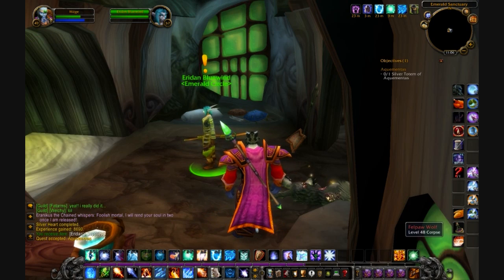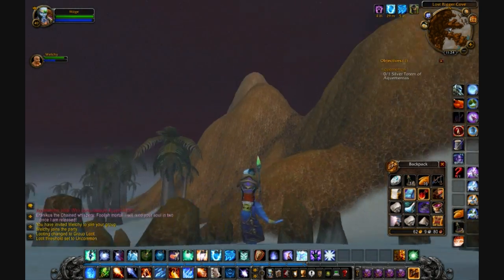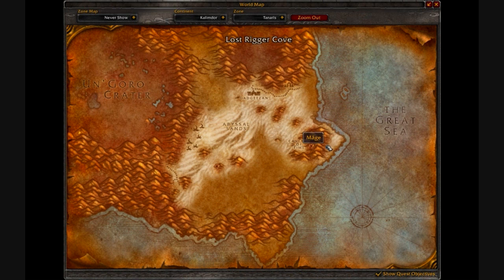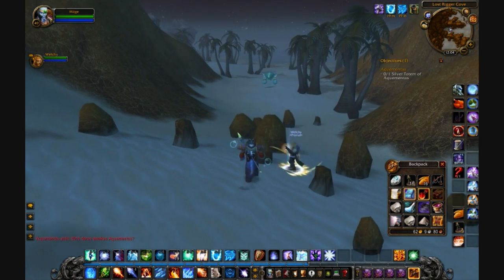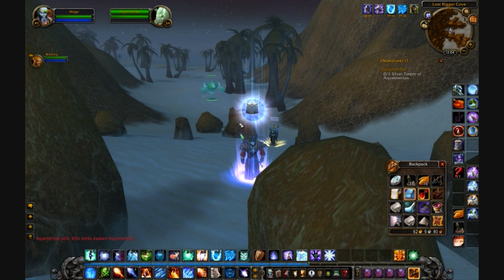You turn that in to somebody in the southern part who's in a little building — tracking should show it. She tells you to get a totem from Aquamentos. It's on the western or eastern tip by the Bloodsail Buccaneers. I came here and summoned him with the book. He's a big water elemental, level 54, and I was level 49 when doing this part.